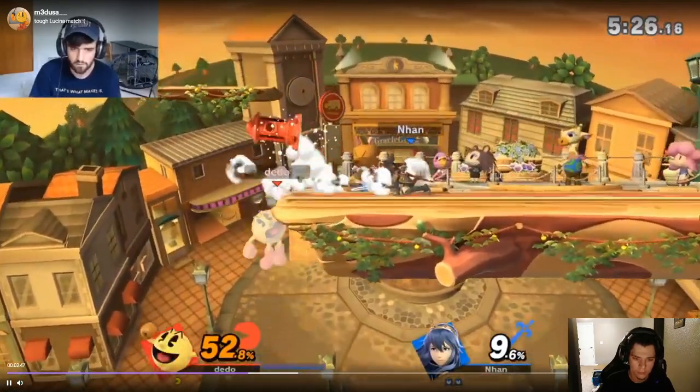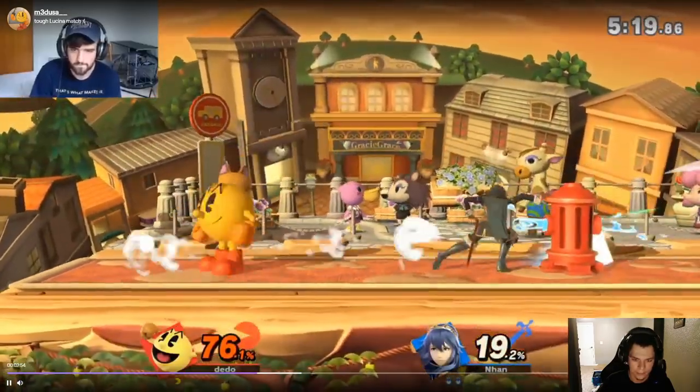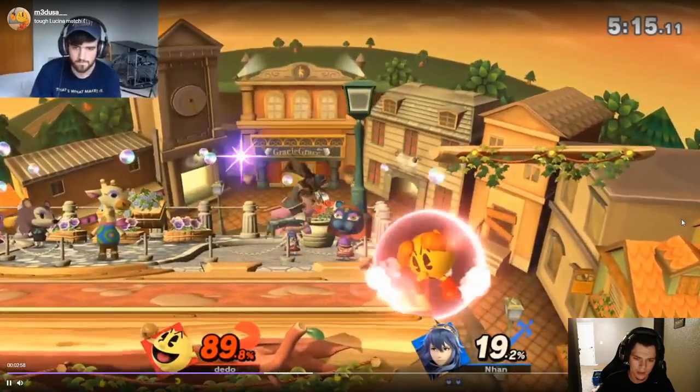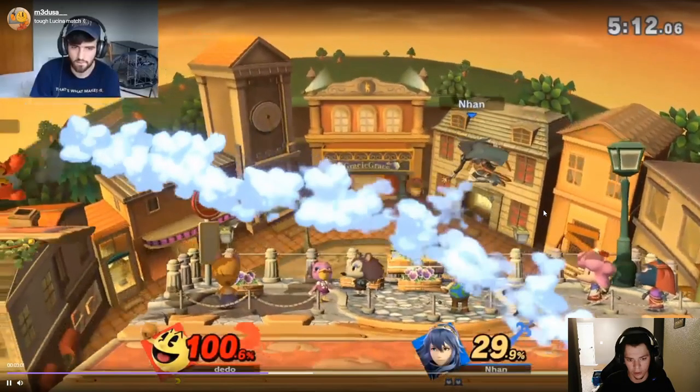You should have L-cancelled both of those fairs — you messed it up. She loves to attack the Hydrant. You double jump here and she's almost guaranteed to land up-air on top of you. Hold shield — okay, so what most Lucianas and sword fighters do is they'll land with an aerial. She does a neutral air and then a side tilt. You shield both of those and punish the side tilt — you see the double jump, she lands on top of you, and you punish the side tilt because you know it's coming after the air.